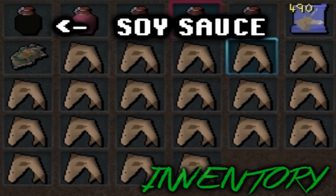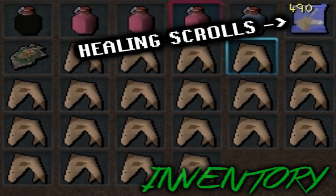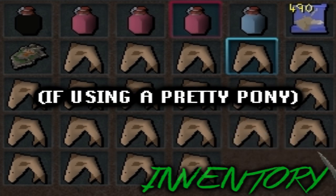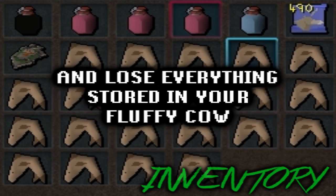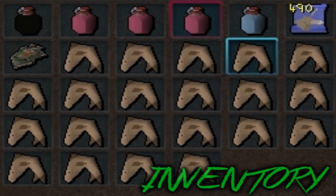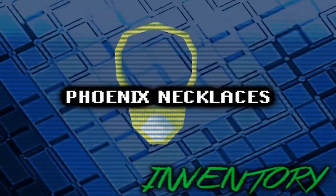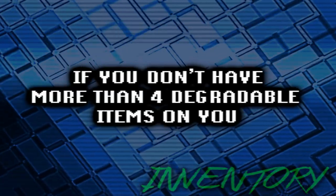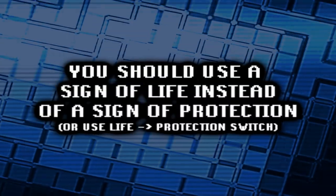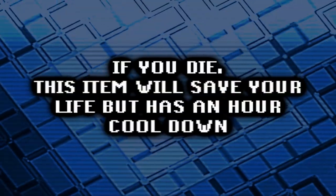Inventory. Soy sauce. 2 or 3 Pepto-Bismol flasks. An adrenaline potion. Healing scrolls if using a pretty pony — I prefer pretty ponies to fluffy cows because you can die easily at KK and lose everything stored in your fluffy cow. A shield in case your provoker dies. 2 phoenix necklaces in case of emergencies. Food or restoration items if you like those. If you don't have more than 4 degradable items on you, you should use a sign of life instead of a sign of protection. If you die, this item will save your life but has an hour cooldown.